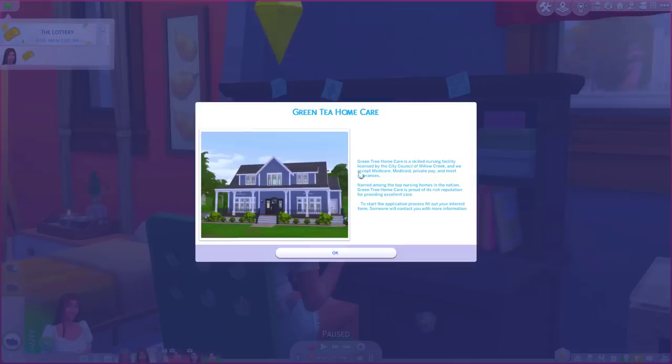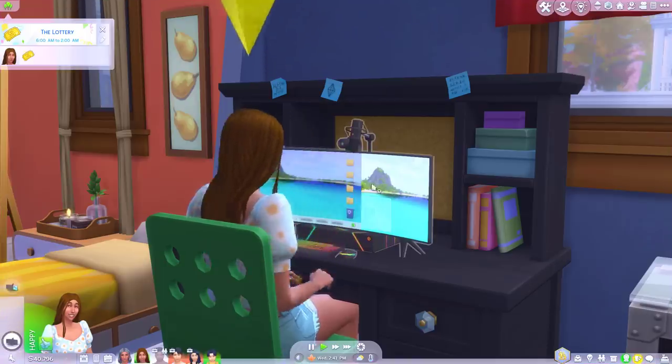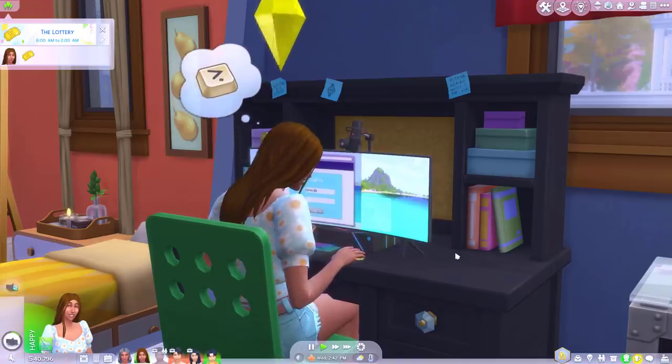Okay so this is the cheapest one, Green Tea Home Care. It looks quite nice actually. Green Tea Home Care is a skilled nursing facility licensed by the City Council of Willow Creek. We accept Medicare, Medicaid, private pay and most insurances. Named among the top nursing homes in the nation, Green Tea Care Home is proud of its rich reputation for providing excellent care. Well that's already pretty impressive considering this is the cheapest one. What's middle tier then?